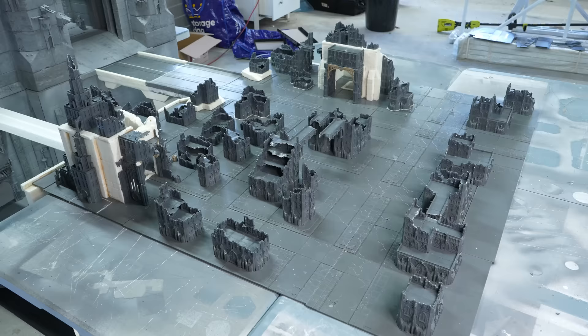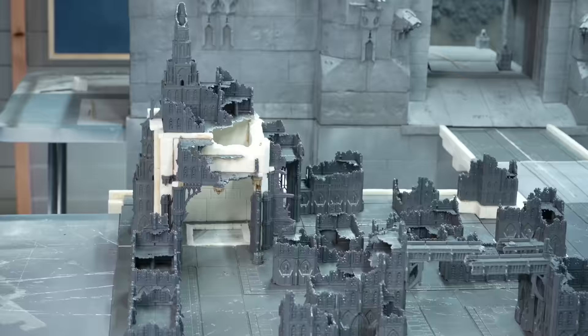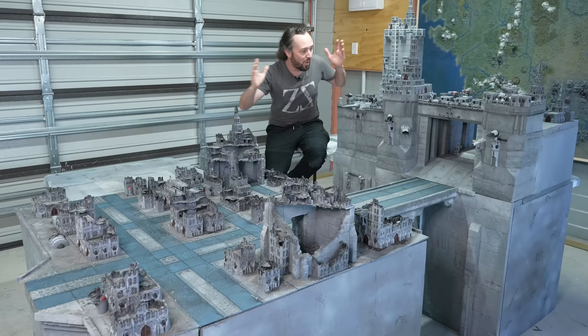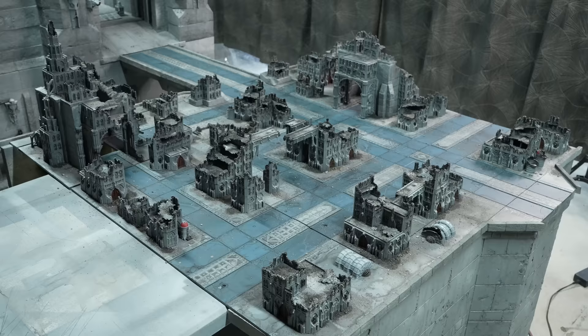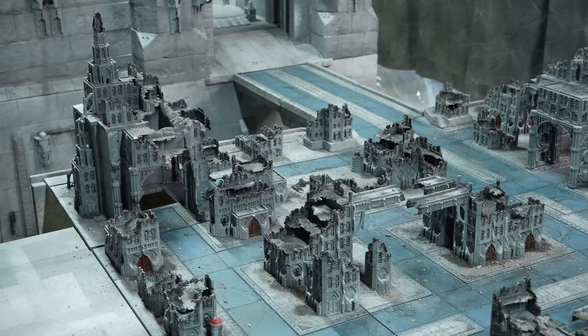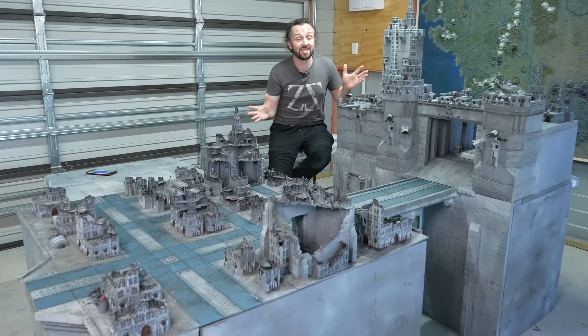In the last video we tried out a new format where we finished the board in chunks so that we can all get some completionist dopamine, and you guys really loved it - thank you so much for all your comments and super chats. And as a little reward for you guys, I haven't just primed the new section - welcome to the first fully painted section of the Imperial Palace. Now obviously there is a lot more to add to this board and a lot has been done that you guys haven't seen yet - I'll show you that all in the next video - but now we can get an idea of where this build is going. If you want even more of a sneak peek, there are some awesome photos over on an article on Warhammer Community, link down in the comments. And if you think this board is big now, just you wait until you see the next video - I'm going to need a bigger garage.